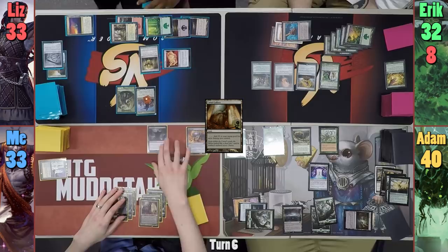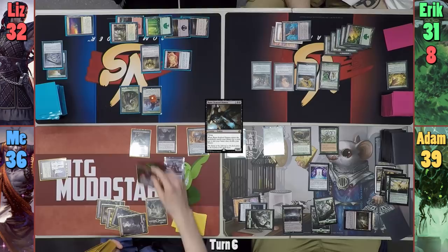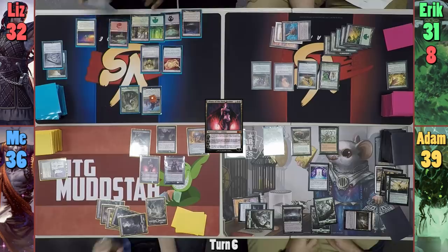I play Cabal Coffers as my land for turn and forget to draw from the Horn of Greed again, but remember shortly after. I then activate the Coffers and tap one Swamp to cast a Rune-Scarred Demon. I extort the demon, draining everyone for one and gaining three while tutoring a card. I cast the card I searched for — Liliana of the Dark Realms — and uptick my walker to find a Swamp.